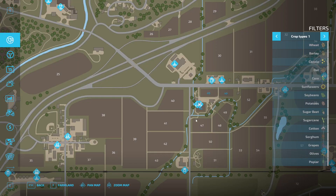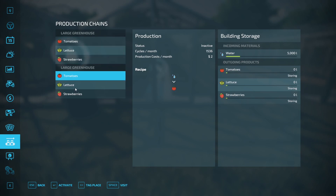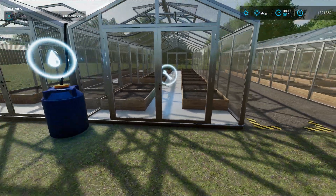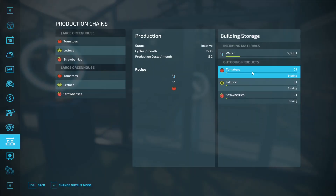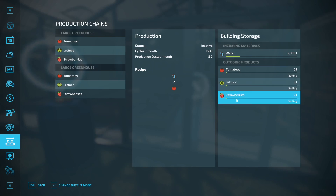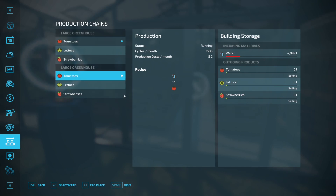Let's have a look at our businesses. At the minute they've got 5,000 liters in there — it's not showing me the overall capacity. I'll activate the greenhouses and put tomatoes in both. Just below 5,000 liters of water, and you can see there's plenty of capacity to go there.